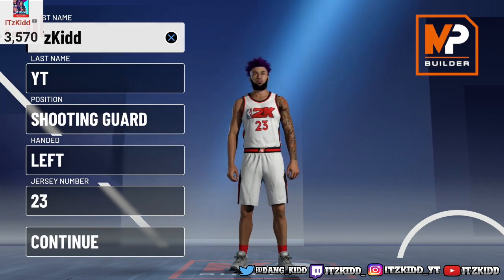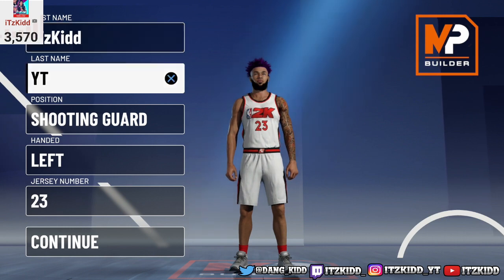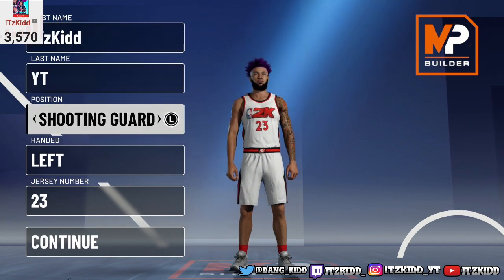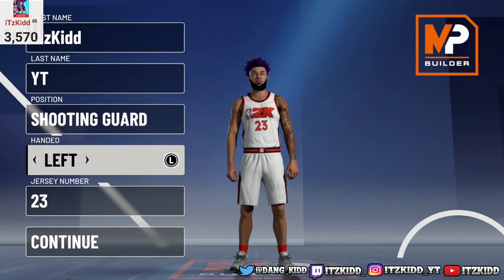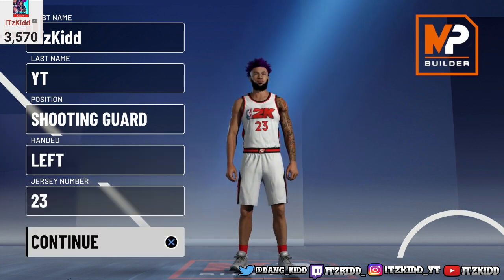Alright, let's get right into how to make this build. As you can see, we are going to make this build a shooting guard. My build is left-handed and you can choose whatever jersey number you like, but of course I went with 23 on this build.